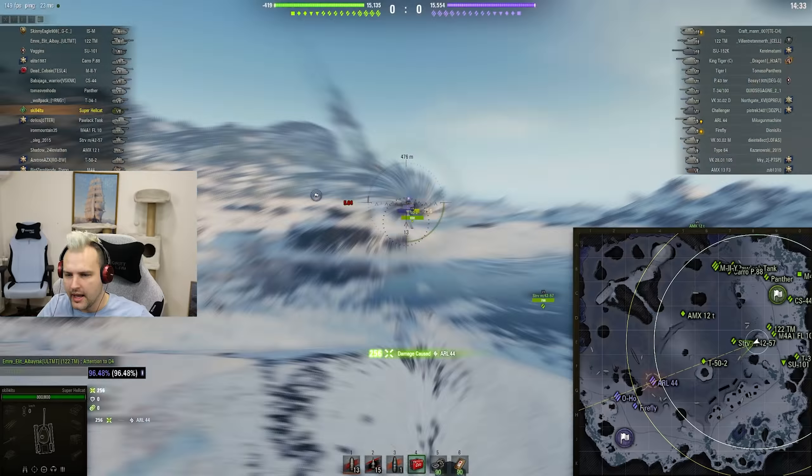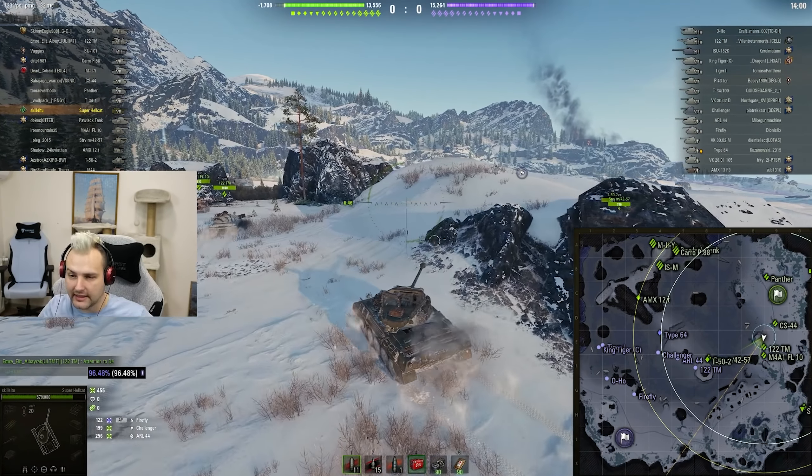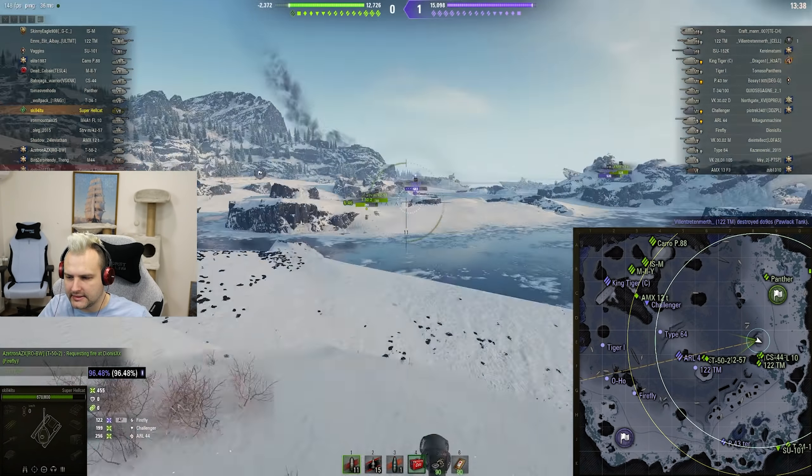What is this tank capable of? It has a very nice gun with 240 alpha damage, decent penetration, and not so great shell velocity — but gold ammunition gives better velocity and penetration. Overall for tier 7 it is not a horrible tank, but it is not the best tank in World of Tanks. I do not really think this tank is what the Hellcat used to be back in the day when it was a meta tank.